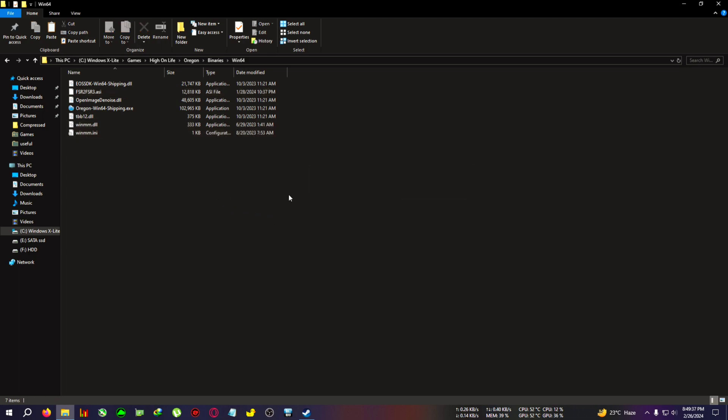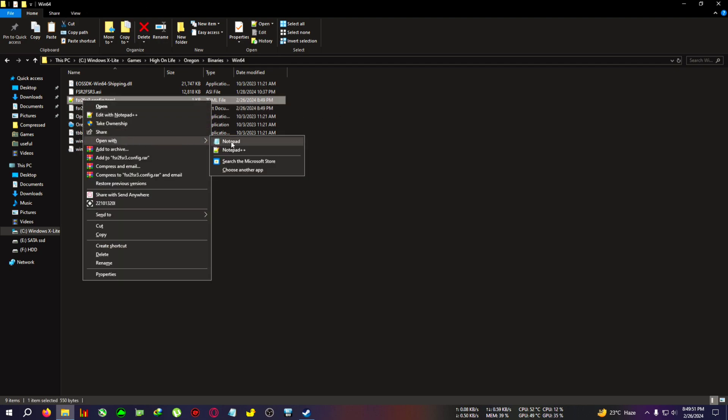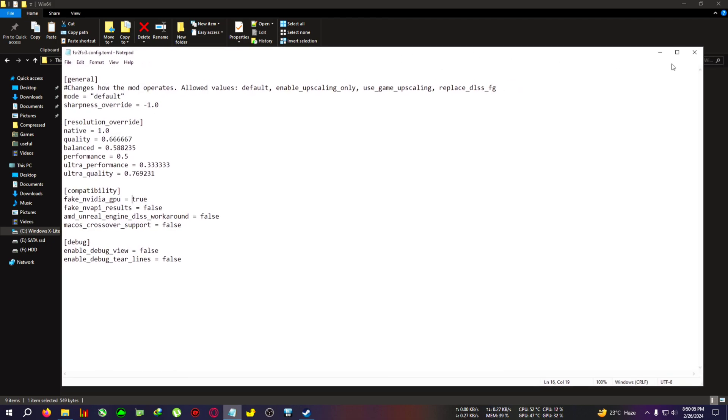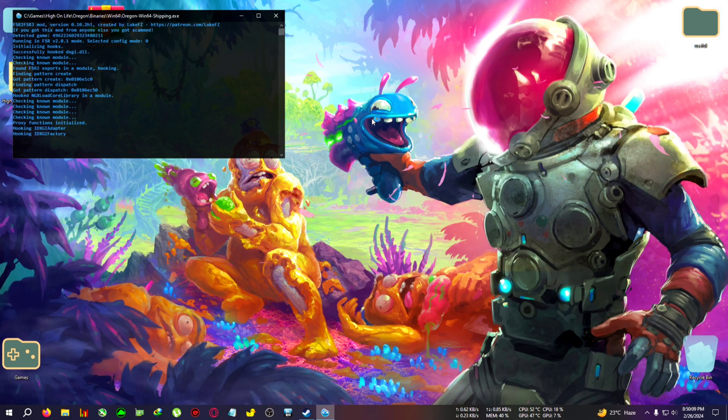From there it will be an extra step for AMD and GTX users, but RTX users do not need to do anything. Double-click on the file, and when the CMD prompt opens, just close the box. You will see a new file has appeared — dlss_g_to_fsr3_config.ini. We need to edit this with Notepad: open with Notepad, change the fake NVIDIA GPU from false to true. Do not remove the space in front of the T. Click File, Save, and close the file. Then run the game.